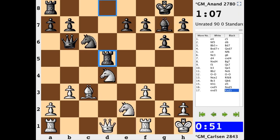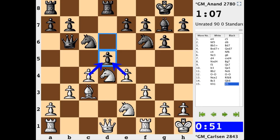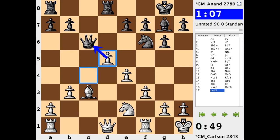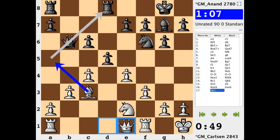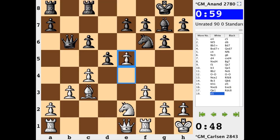White has something much better than grabbing on d5. What's tried is knight takes c6 — knowing that if queen takes, you take on d5, because there's no longer a piece on d4 caught in a pin. So the tactic no longer works. Instead it's b takes knight, and now white gets out of the pin and threatens a skewer: bishop a5. Black meets that with rook d to c8.